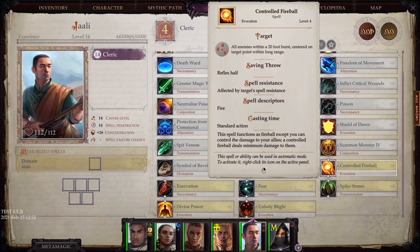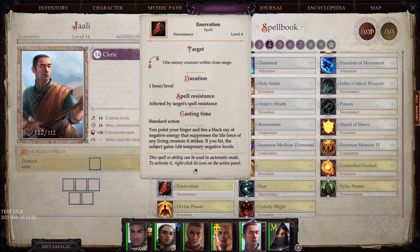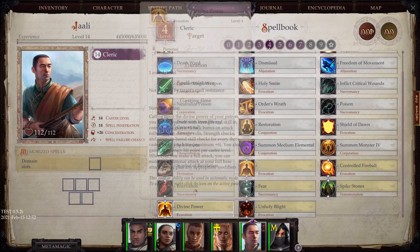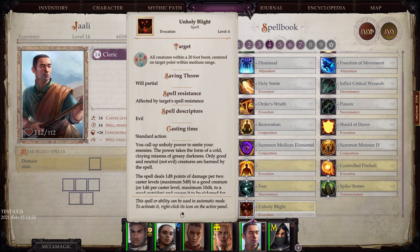Controlled Fireball is just like Fireball, except it does not affect your party members — very cool stuff. Enervation allows you to apply negative energy to a particular enemy. Cause Fear. Spike Stones affects both your party members and enemies, causing spikes to come from the ground. Divine Power is a small luck bonus. And Unholy Blight basically allows you to smite non-evil creatures.